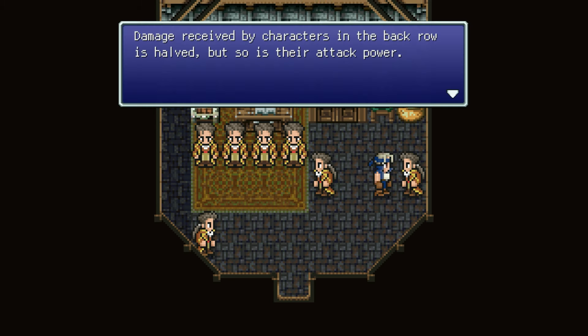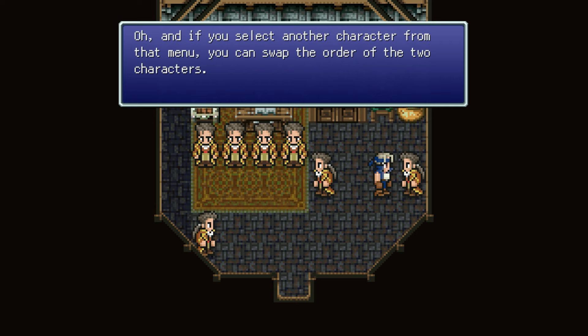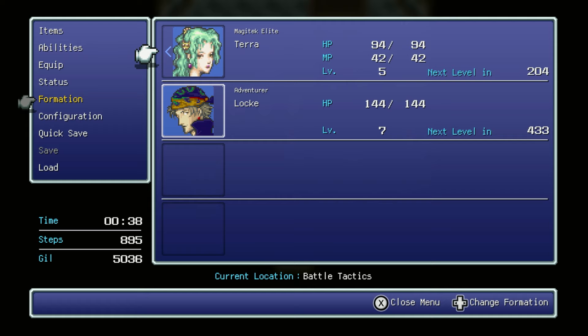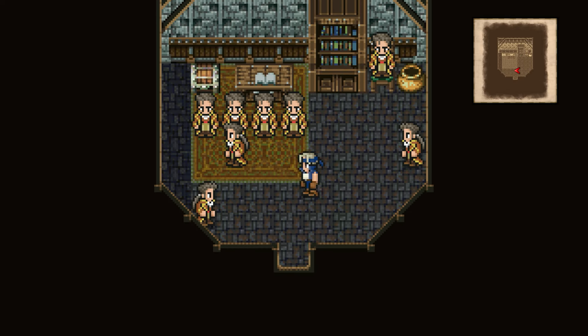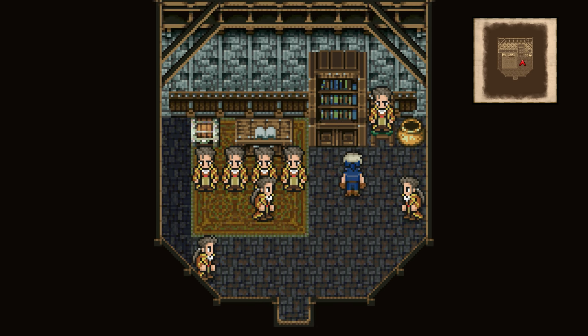Damage received by characters in the back row is halved, but so is their attack power. To change rows, select Formation in the menu and press Confirm twice on the target character. You can also select another character to swap the order of the two characters. So for example, if we wanted to make Terra our top row person — there we go, we can swap that around. Normally that doesn't really have any major effect other than just your preference, so I'm not really going to worry about who's where, at least not yet.